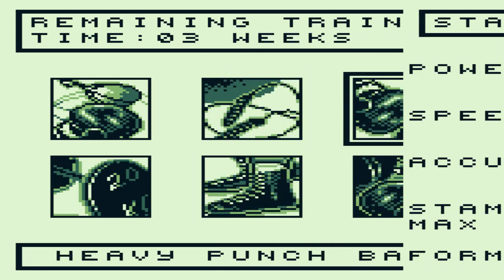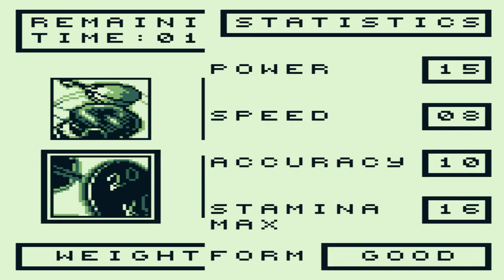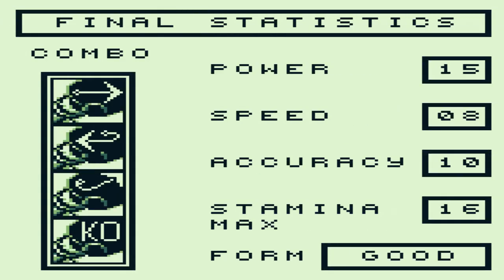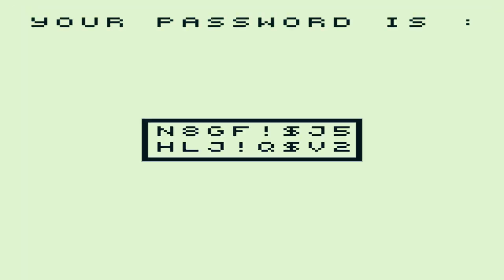There is a stat cap until you reach a certain rank. Strength is how hard you hit, speed is how quickly you can punch, accuracy is whether you can break through blocks, and stamina is how quickly you get tired. Here's our combo in action — it's a jab, body shot, hook, and then a knockout punch. You also get a password here, which is not that bad compared to other games.